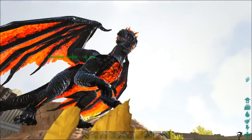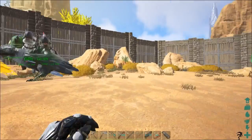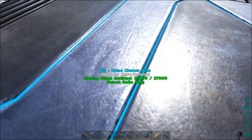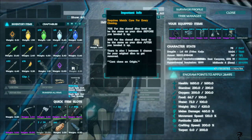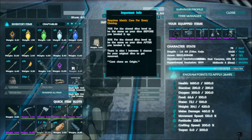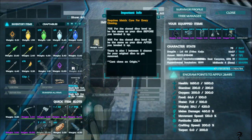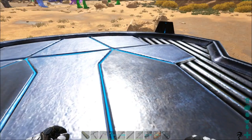All right, let's go over here. I've already made one of the cloning machines — it only costs 600 metal ingots, which is really cheap considering what it does. This is the cloning dino machine. It requires a matrix core for every cloning. There's a 70% chance of getting a dino at the level before it was tamed and leveled up, a 30% chance of getting it after leveling, and a 1-in-5 chance the dino is just gone — you lose it. It requires a matrix core, which is really expensive.